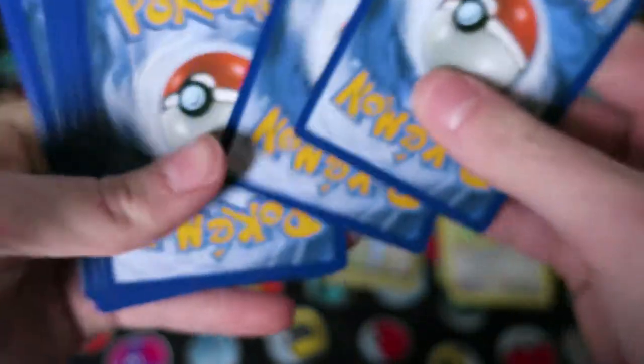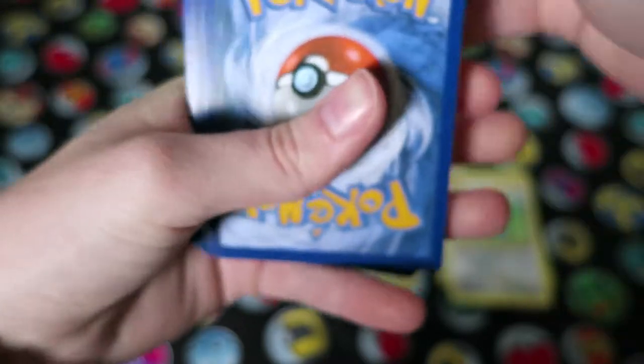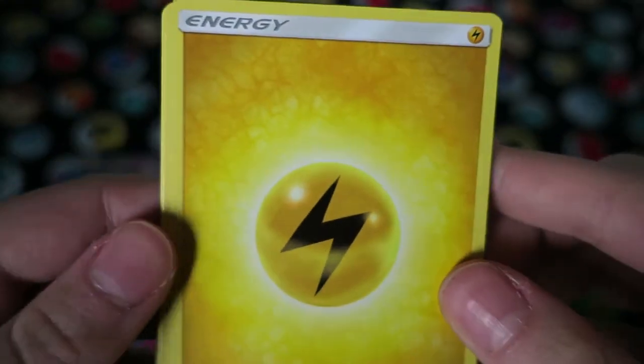Next we have the Sun and Moon packs. I think I figured out the correct way to open these, so let's try it. And this goes in front — I did it! We start off with our energy card.